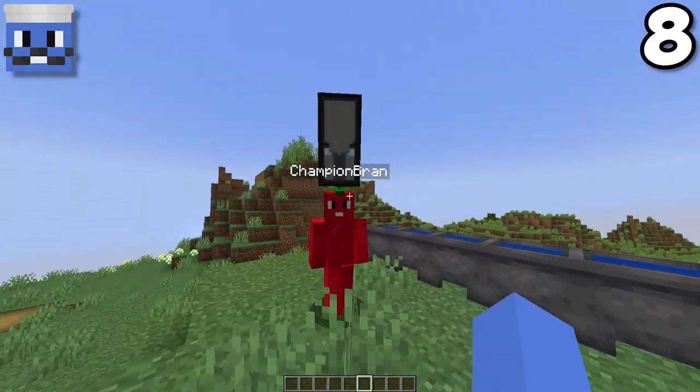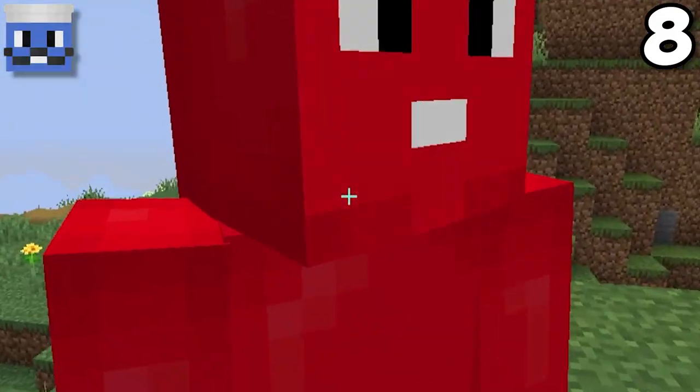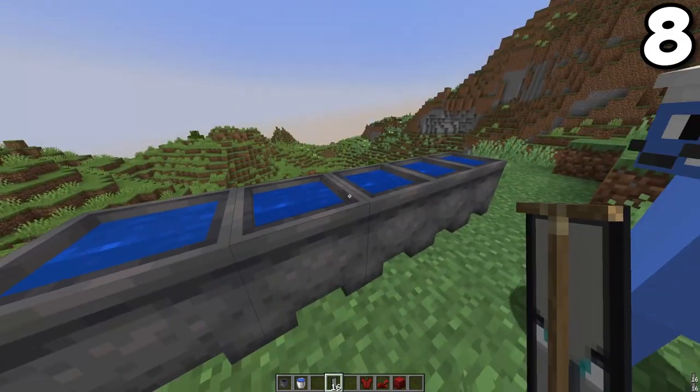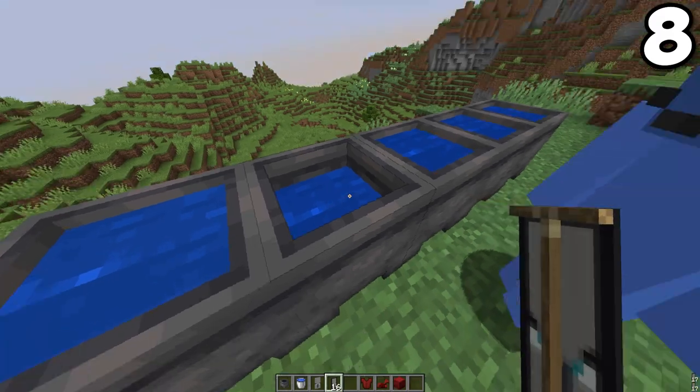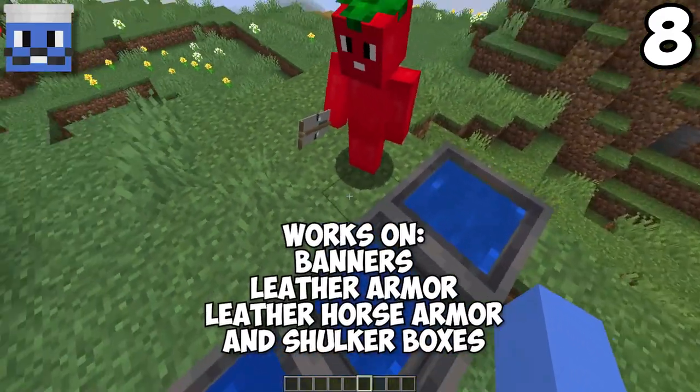Brian, what are you wearing? Oh, this is my new hat. If you don't like the design on leather armor, you can take it over to a cauldron that has water in it, right-click, and it takes the design right off. And it lowers the water in the cauldron too.